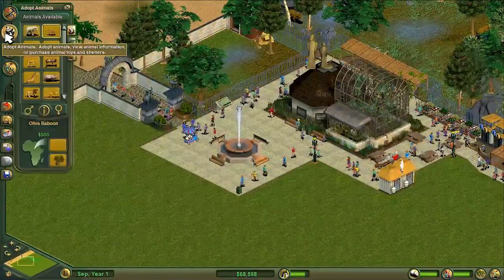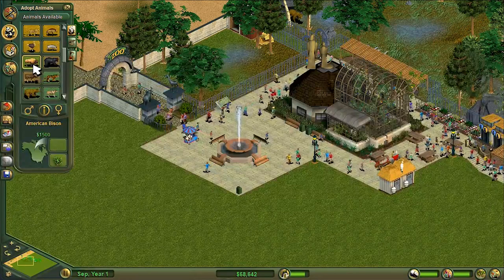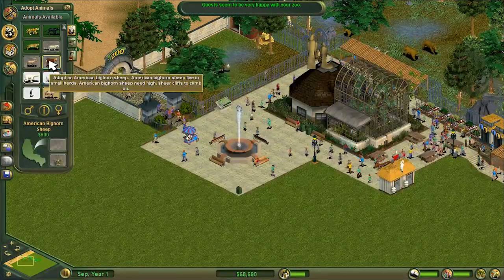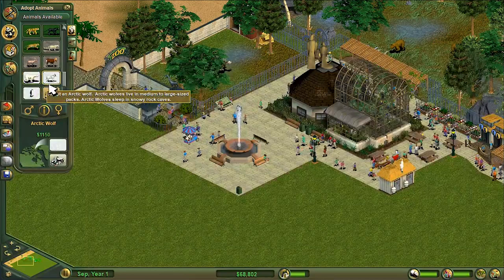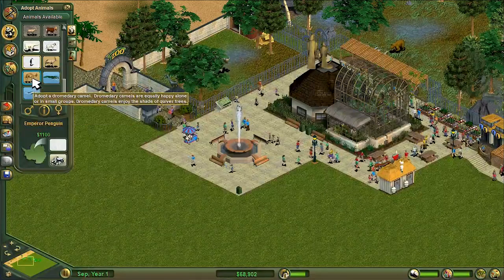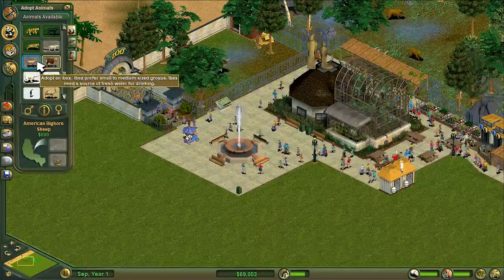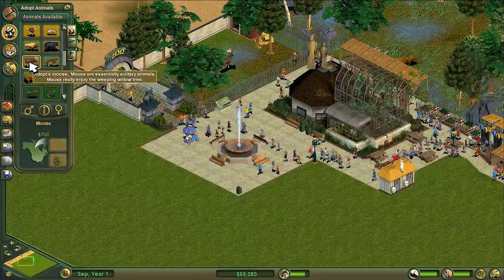More animals have become available. A lot of savannah stuff. I do like the idea of bison. We've got grizzlies. Anything down here that's sort of North American? Snow leopard — no, they're going to be the Himalayas, aren't they? So we've got the bighorn sheep. Polar bears, arctic wolf, crocs, seals, camels, gems back there in Africa. So I'm thinking we could do one that includes both bighorn sheep and moose.